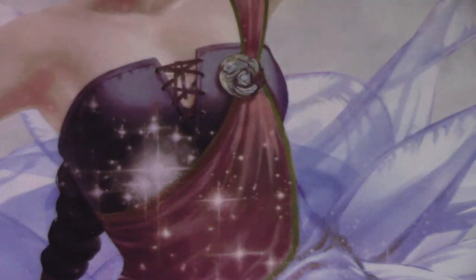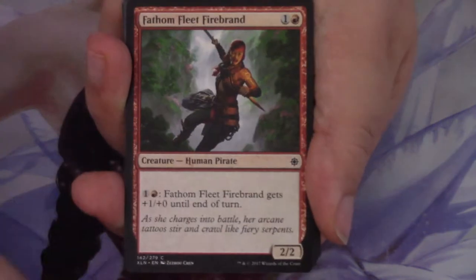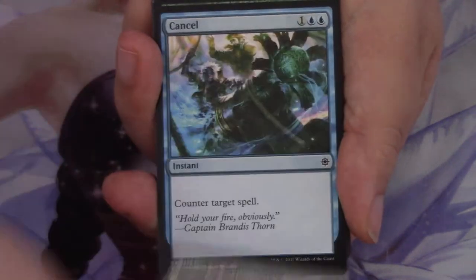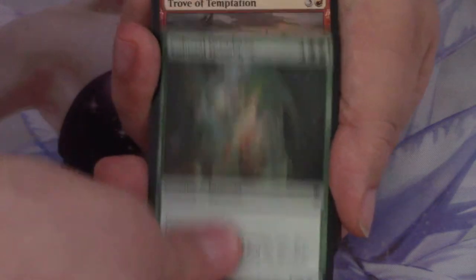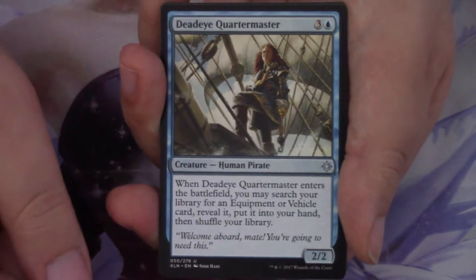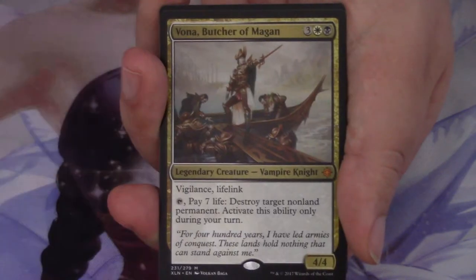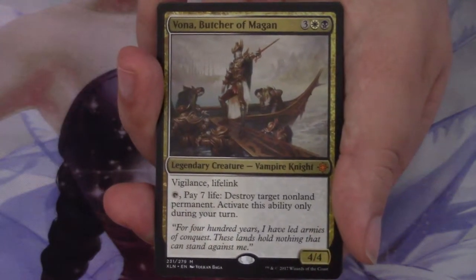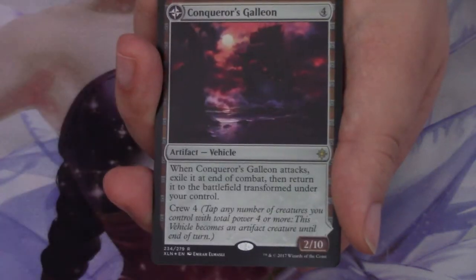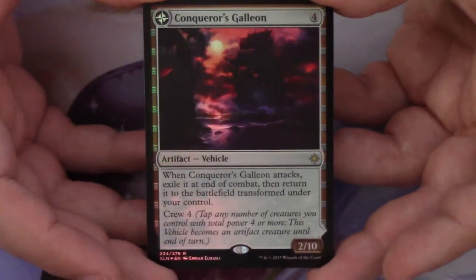We have a Sure Strike, Queen's Commission, Blight Keeper, Fathom Fleet Firebrand, Storm Sculptor, Blossom Dryad, Ritual of Rejuvenation, Cancel, Colossal Dreadmaw. Trove of Temptation is the first uncommon, Verdant Rebirth is the second, and Deadeye Quartermaster is the third. Our rare or mythic is a mythic in Vona, Butcher of Magan. Did we save all the value for the end? This is sweet. I think we did save all of it for the end.